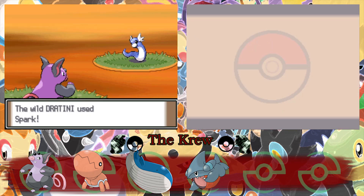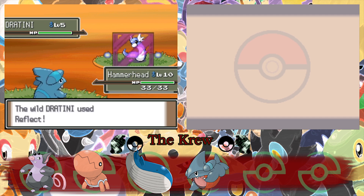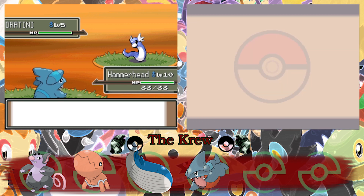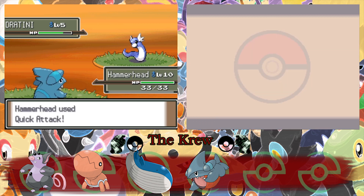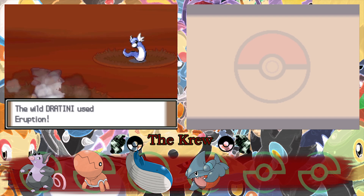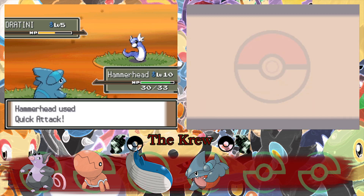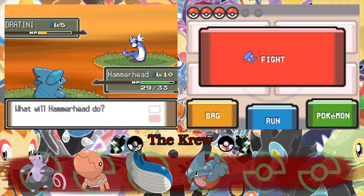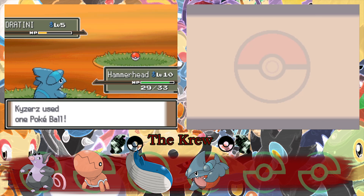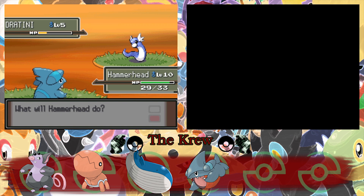It knows Spark. But what can we use to weaken it? I don't want to kill it on accident. It knows Reflect, so that means I could use weaker moves now. It knows Eruption? Well, damn, Dratini. I think one more — please don't crit. So now we should be able to catch it. Let's see. Come on, Dratini. So close. We got this — we can get another freaking dragon on the team. That's gonna be awesome.